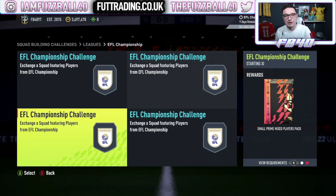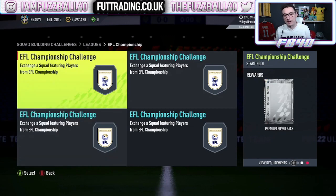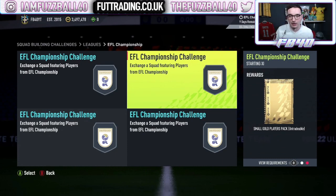Even if you get two non-rare golds, they can be converted up. If you get two silvers — which you're guaranteed to get — that takes you to 10 or 11 silvers total, and up to 11 golds minimum. Then a small gold players pack guarantees you another rare gold. So no matter what happens, you're getting nine rare golds from the Championship.